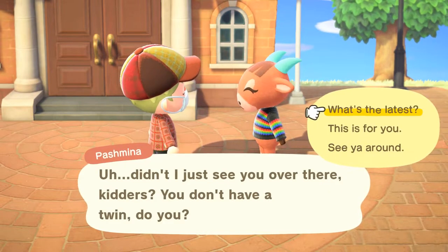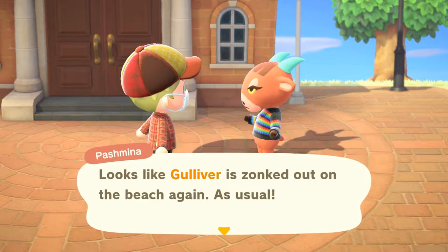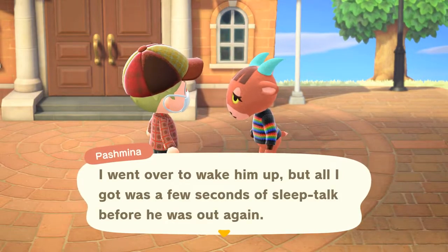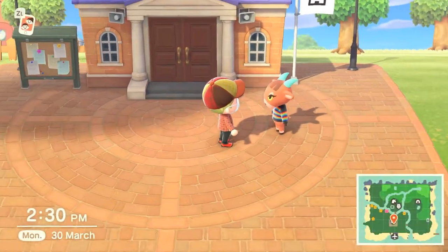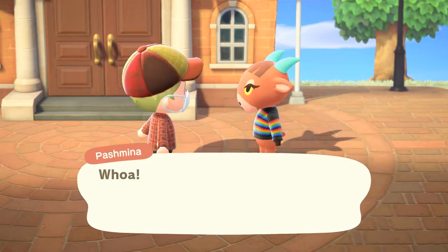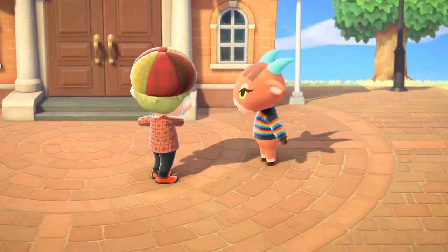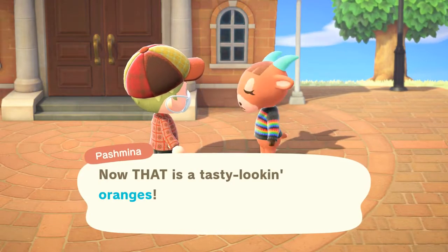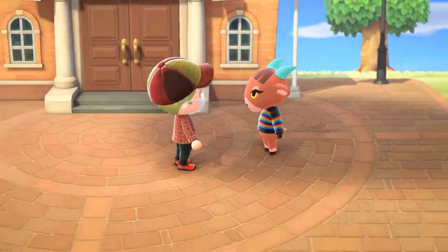Looks like Gulliver is zonked out on the beach again as usual. I went over to wake him up but all I got was a few seconds of sleep talk before he was out again. I'll give this villager an orange — I think an orange is best because it's a nice gift and they don't put it in their house. Sometimes I don't want things in their house, you know.